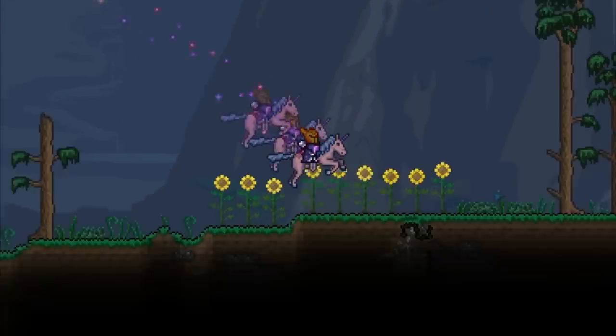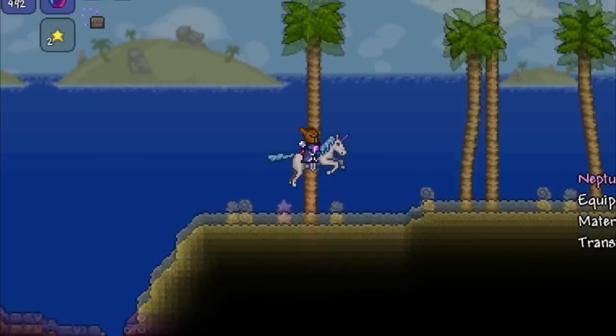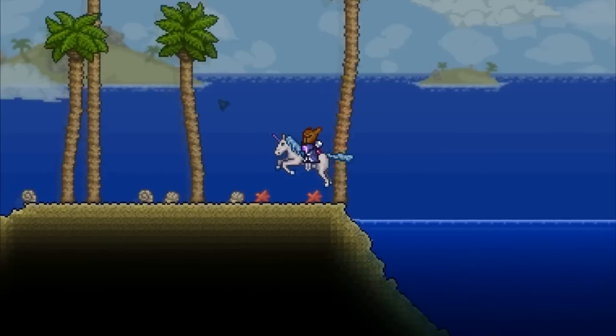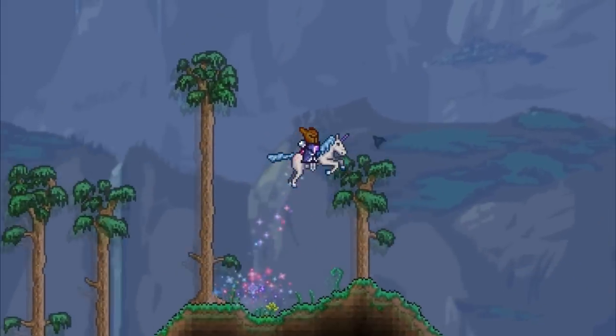It's a fantastic mount and there's another cool feature to show you. If you have any items equipped that make you run faster in water, like the Neptune Shell, you can actually run just as fast underwater as you do on land. This makes travelling underwater extremely quick and makes the mount even more awesome.